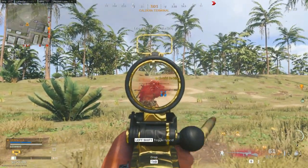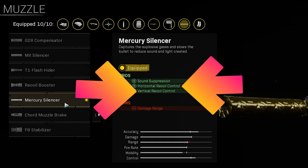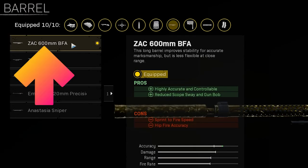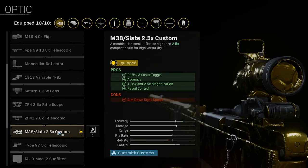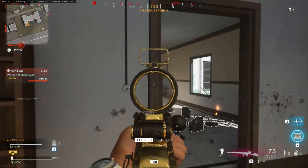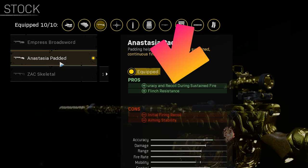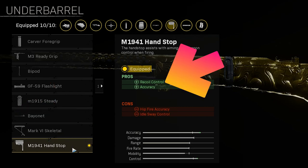Now let's get into what we've all been waiting for — the fully leveled attachments. For the muzzle, we'll be running the Mercury Silencer for additional recoil control and keeping you off the mini-map whilst firing. For the barrel, we'll be running the Zac 600mm BFA for additional recoil control and reduced gun sway. For the optic, take the M38 Slate 2.5x Custom for more clarity at longer ranges and the ability to have a shorter range scope in case you run out of ammo on your secondary. For the stock, take the Ancetasia Padded for additional recoil control during sustained fire. For the underbarrel, we are taking the M1941 Hand Stop for additional recoil control without impacting your aim-down-sight speed.